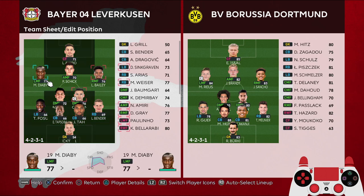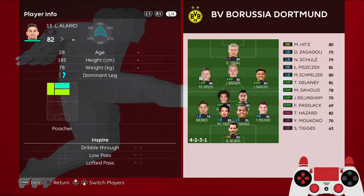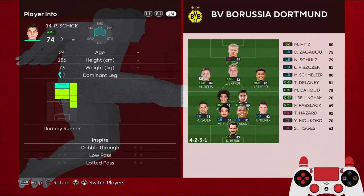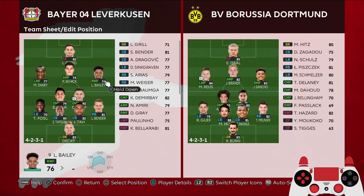Bayer Leverkusen have good wingers in Musa Diaby and Leon Baye. Up top we have a fox in the box with a dummy runner behind him — these two will be our playmakers. The attacking midfielder can be a creative playmaker or classic number 10. You want to pass to the fox in the box, then to the attacking midfielder, then out to your winger.